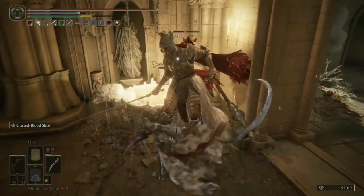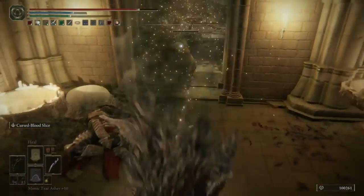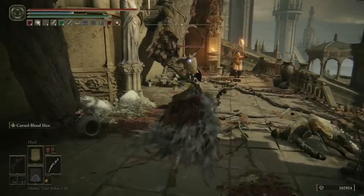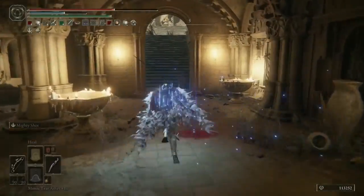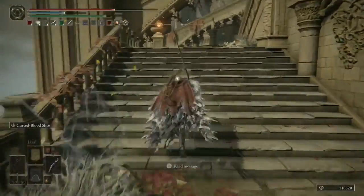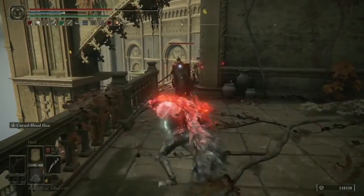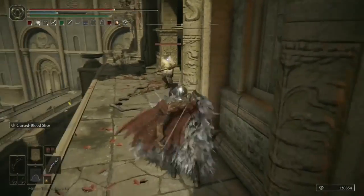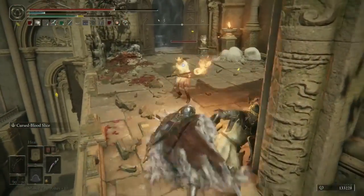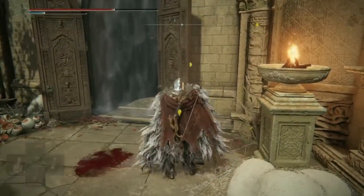Once you've taken him out, head outside and deal with all the soldiers. About five or six total will come up the stairs trying to take you out. Before heading further that way, do a 180 and head out the other end of the room. I'm heading straight forward first — after taking out the soldier with the great shield, there'll be a load more enemies in the room to the right. You can grab a Smithing Stone 7 there. Carry on to the end of this path, take out more soldiers, and then you can use a Stone Sword Key to gain access to the Triple Rings of Light spell.